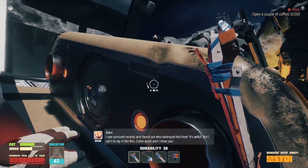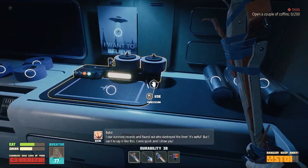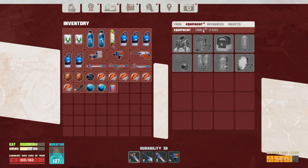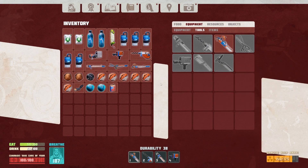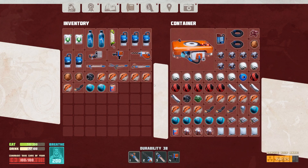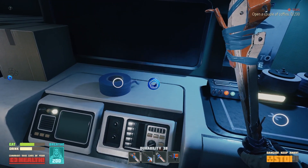Open a couple of coffins — zero of two hundred? Are you for real?! Oh my gosh, apparently we have to open a bunch of coffins now, which is not creepy at all. Equipment — tools. Aluminum, thick electrical tape — okay, we can do that. We've got some electrical tape right here.